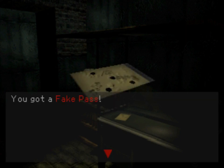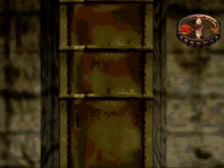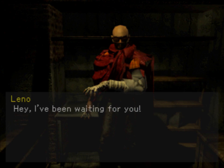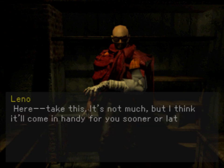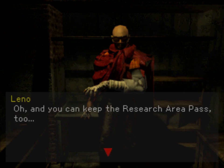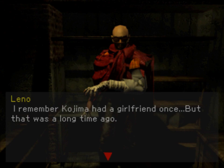For our troubles we get a temporary fake pass. We really should head back to Leno's office first. Leno still has the same rocking tune playing — he's a badass sweeper, still no idea what that means — but he congratulates us on capturing Miyake. For our troubles we get a red card, which was the type of card we could use to open up the security room. Also for just coming back to check with him, he offers one piece of information regarding Kojima: Kojima had a girlfriend once.